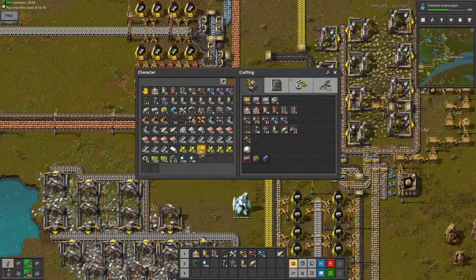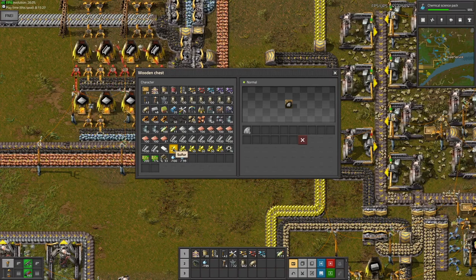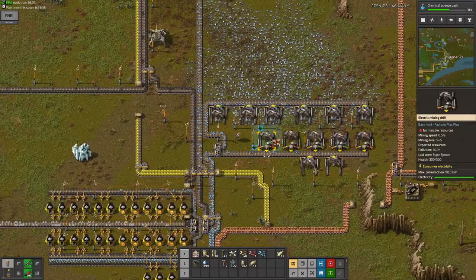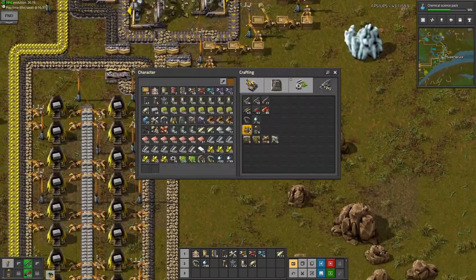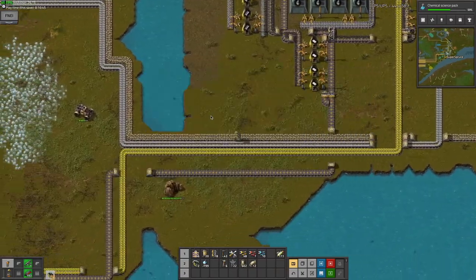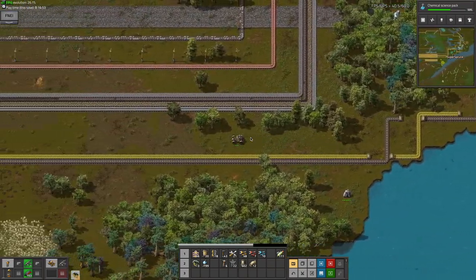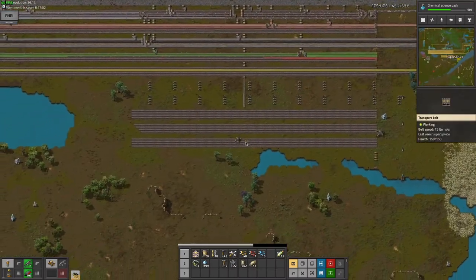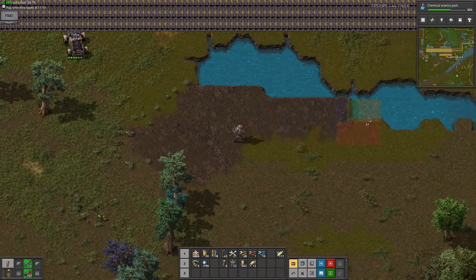I guess I just need another chest here. There's stone bricks and diamonds, which aren't useful at this point. There's a ton of sulfur — once I build those assembly machines actually making blue science I can put them there. We're really consuming a lot of resources now. I've got 738 landfill, and if you take the square root that tells you the length-by-length you can do — that's about 27 by 27, which is pretty decent. It's definitely enough to cover this entire lake with plenty to spare.